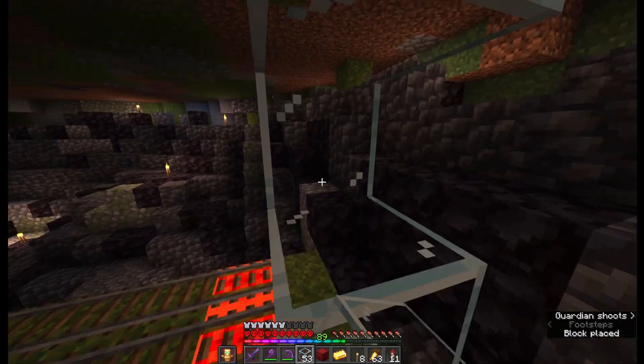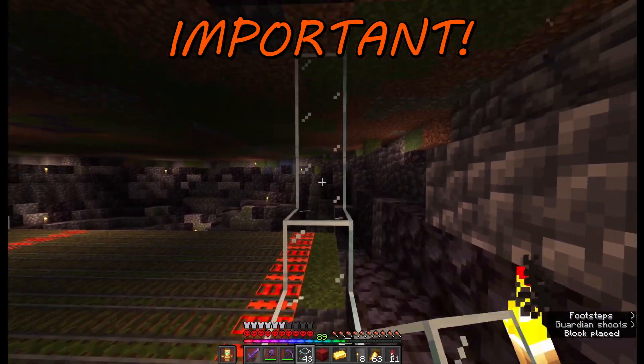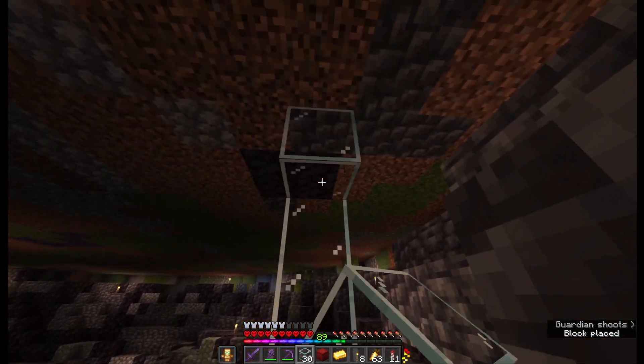Now I will surround my farm in glass. Future me speaking — I actually did a mistake. There should be a solid block next to a powered rail. Don't repeat my mistakes. Put a solid block there. Everything else can be glass, it's completely fine. You build, you learn.